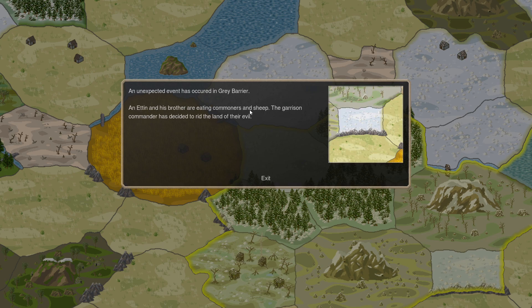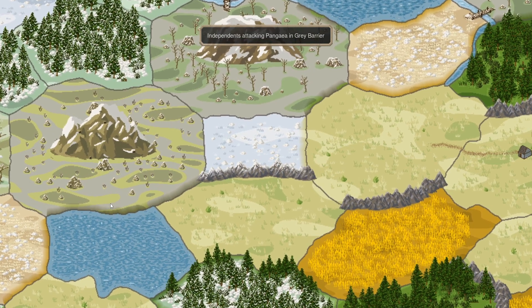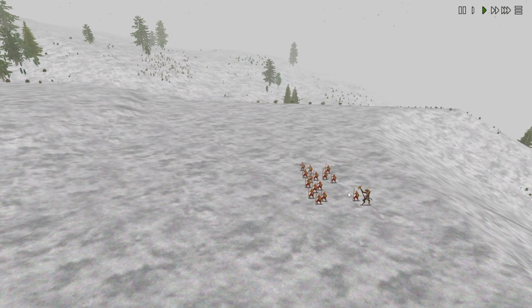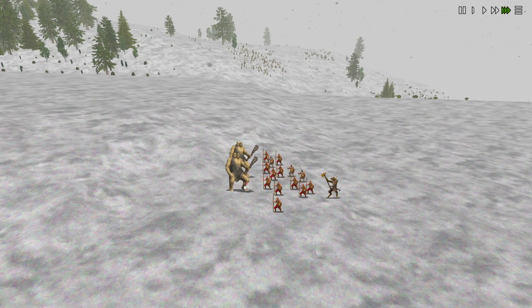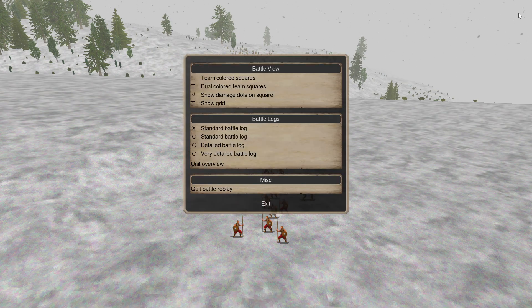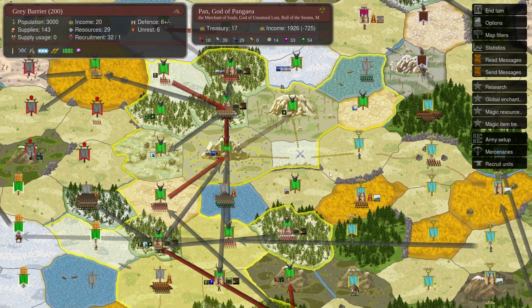Ed and his brother are eating commoners and sheep; the garrison commander decided to get rid of the evil in this land, so we proceeded to a battle at Eddence. Looks like their very low attack density is what got them killed there. We had about 6 PD — very nice.